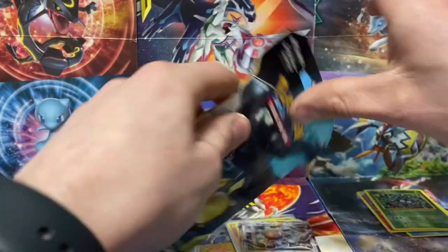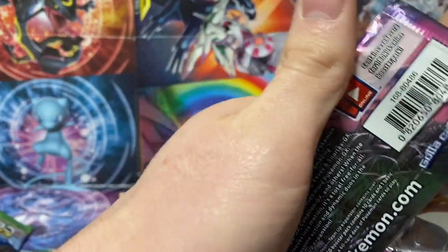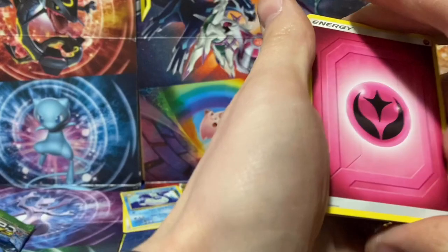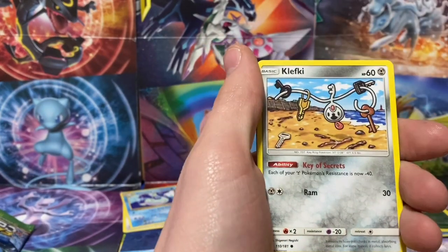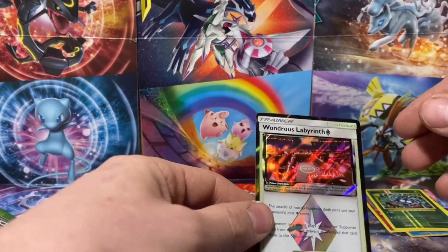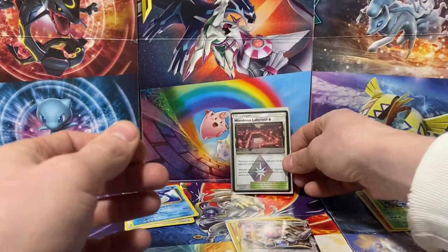Let's do a Team Up pack real fast — I found this on sale at my local store, so I picked it up because Pokemon cards are the best when they're cheap. They're great anytime, but when you can get them on a deal, why not? Judge Whistle, Nanu, Hitmonlee, Pancham, Voltorb, Klefki on the Beach, Charmander, Mankey, and a Wondrous Labyrinth Stadium with a Starmie. That's a cool pull — I'll take it. I'm going to sleeve it; I like these Prism cards and I kind of collect them.